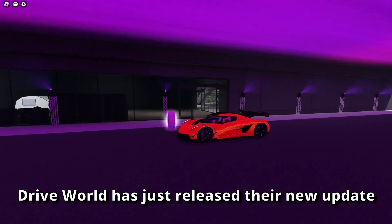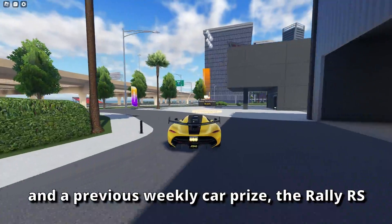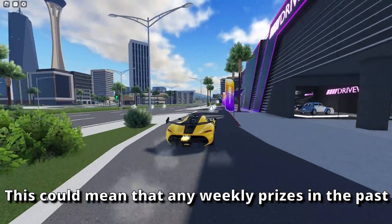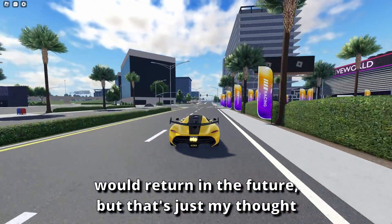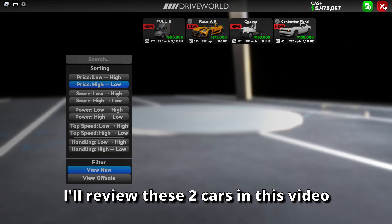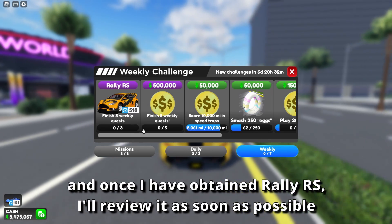DriveWorld has just released their new update. This week, we have two new cars and a previous weekly car price, the Rally RS. This could mean that any weekly prices in the past would return in the future, but that's just my thought. The two new cars are called the Contender Find and the Rassant R. I'll review these two cars in this video, and once I have obtained the Rally RS, I'll review it as soon as possible.